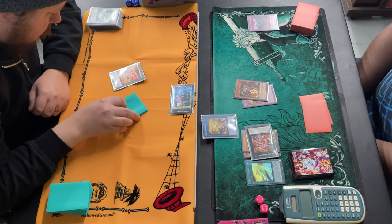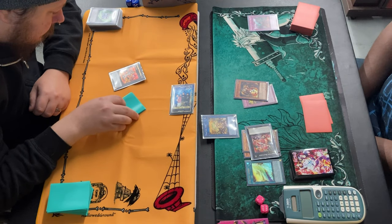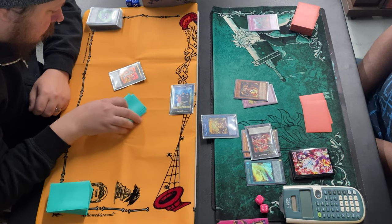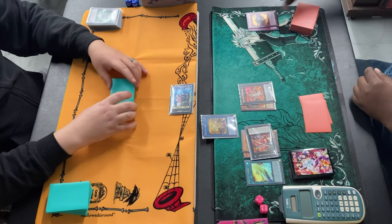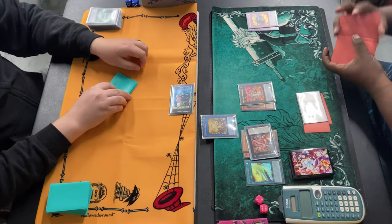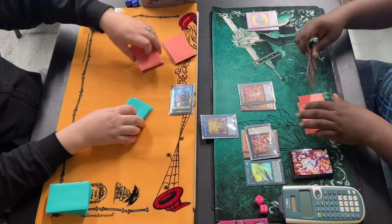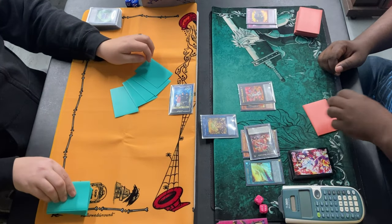Pengalukula allows him to search a Trap Tricks card. Searches a Dianaea as follow-up. Past turn.